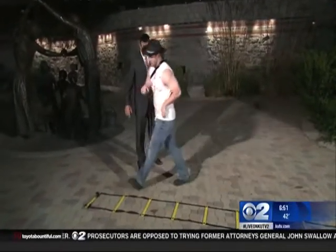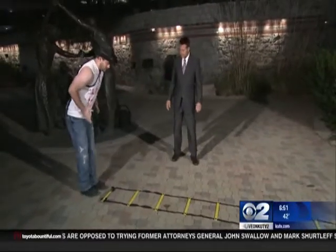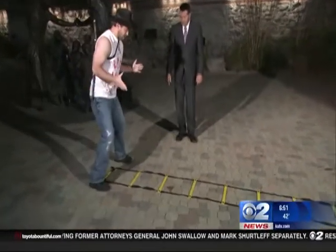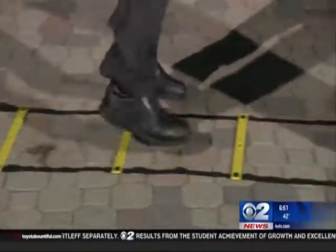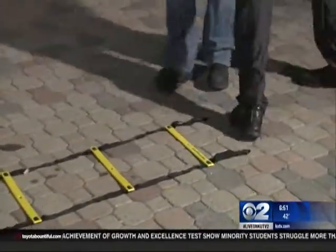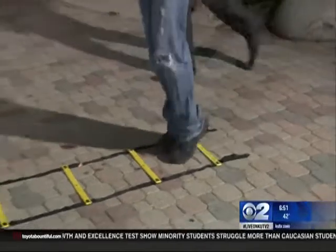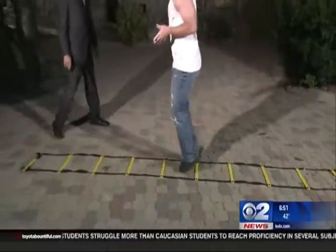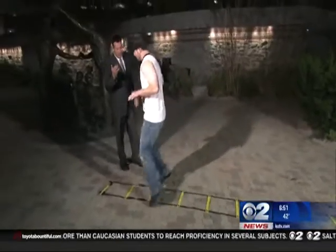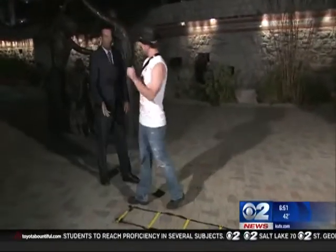The next one we're going to do is the side straddle hop — something like this. Straddle the ladder, put both feet in each box as you come down the line. It is reminiscent of hopscotch. And then you're going to come back just like so, not touching your feet together as you do the hopping. I think if a zombie saw you coming at them like that, they'd probably run.